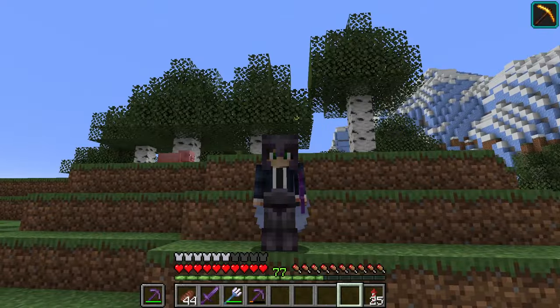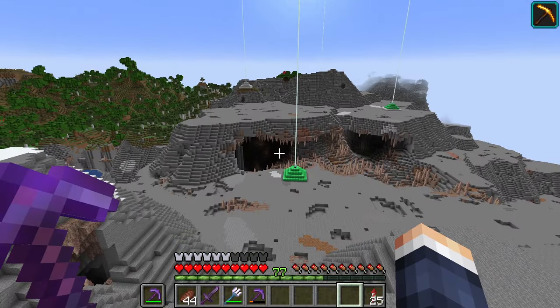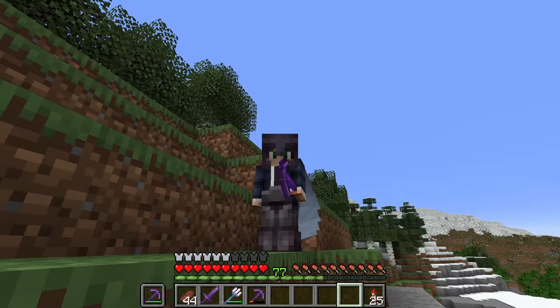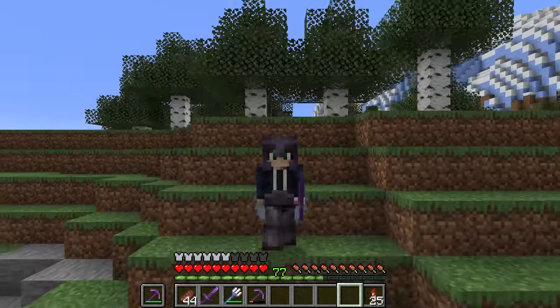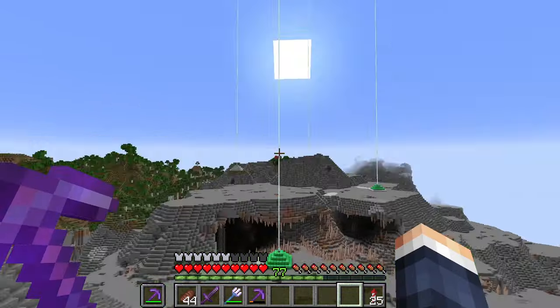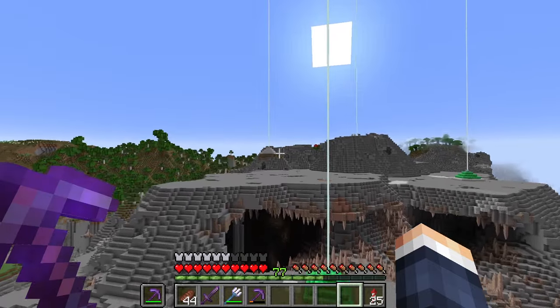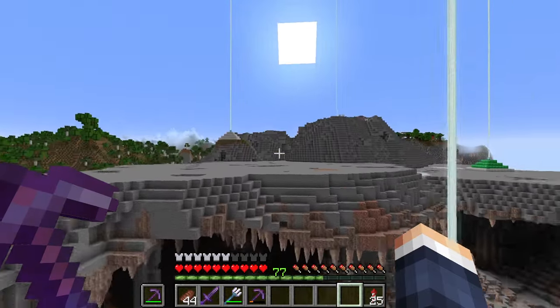The lava pool is successfully stored inside buckets and I have a really great announcement to do. I now have six full double chests full of lava, so I don't really know why I made a lava farm. To be honest, at this point I should have just drained the lava pool sooner.